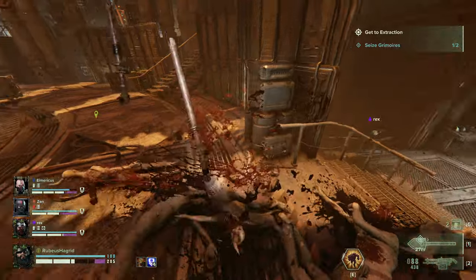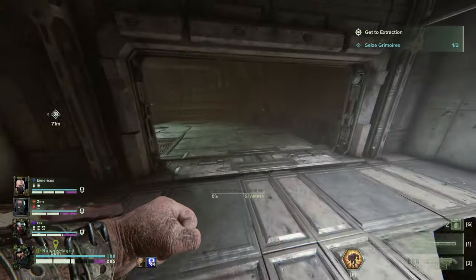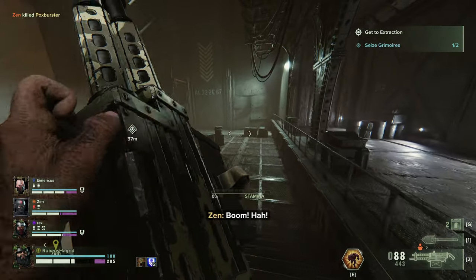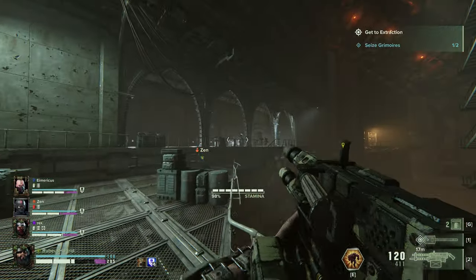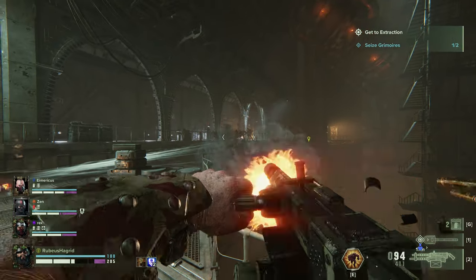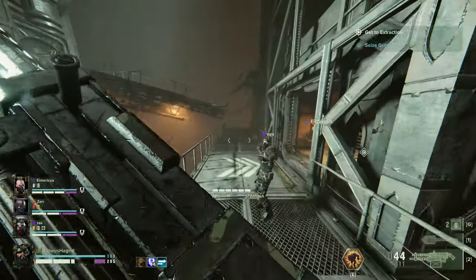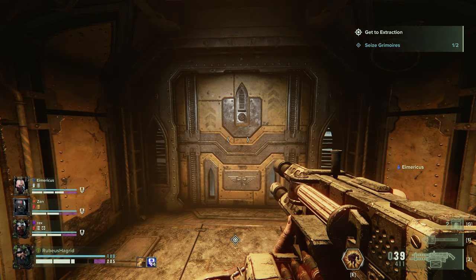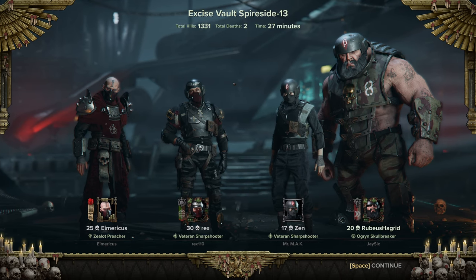We've got to extraction, so we've done already - good job! That means we have a super efficient team. All we have to do now is survive the extraction and that's job done - Malice raid at level 20, not bad! There's nothing out here, sometimes there is stuff but usually it's just stuff chasing you. We'll get some extra kills, why not - extra XP. Absolutely mowing them down. We're done! That has been Hagrid and the Shovel of the Gods, plus some fisting if you like that kind of thing. Thirteen hundred and thirty one kills - not bad.